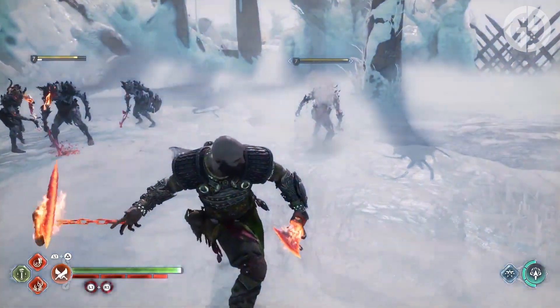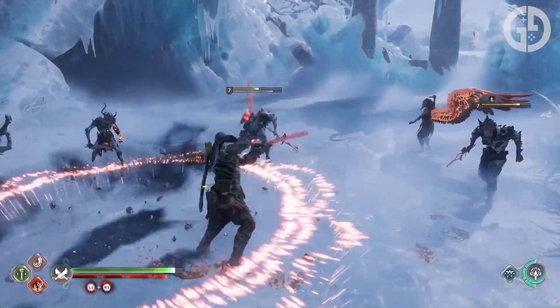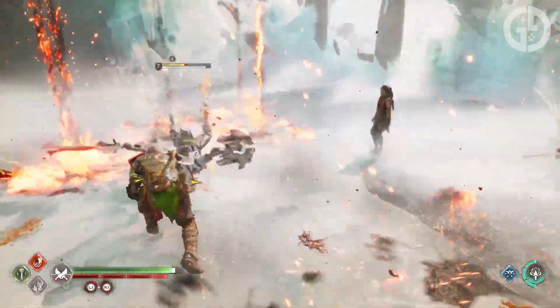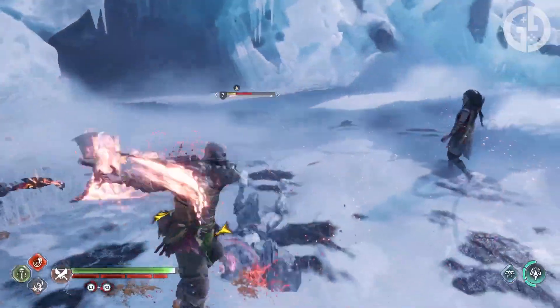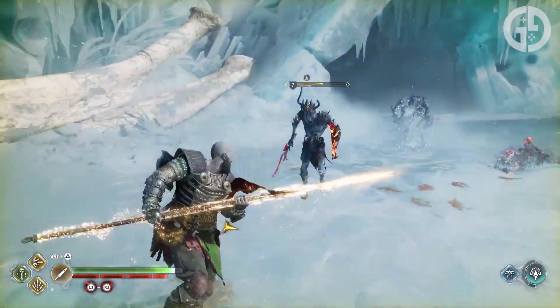For your Blades of Chaos, we'd recommend pumping your XP into Rampage of the Furies and Meteoric Slam. Both do very good damage to most enemies, and cycling from the axe to your blades to your spear will maximize your stun and damage dealing. The more cooldown you have, the faster you can throw these runics out.